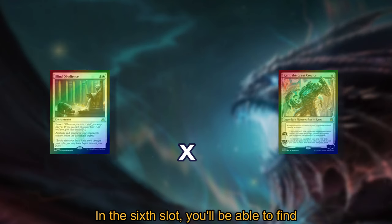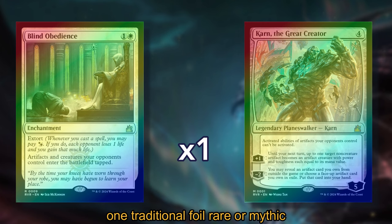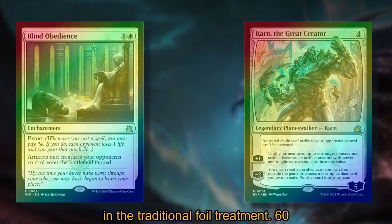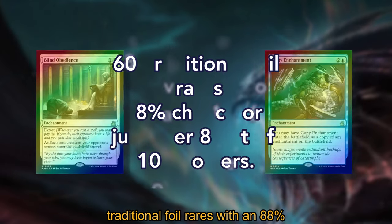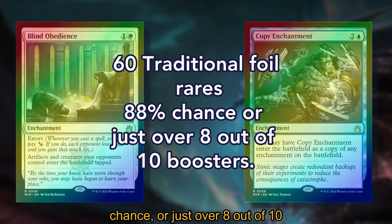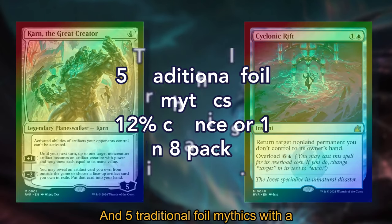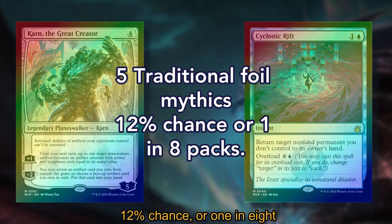In the sixth slot, you'll be able to find one traditional foil rare or mythic rare. It can be any of the following, all in the traditional foil treatment: 71 traditional foil rares with an 88% chance (just over 8 out of 10 boosters), and 20 traditional foil mythics with a 12% chance (one in 8 packs).